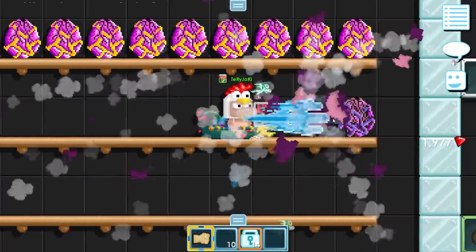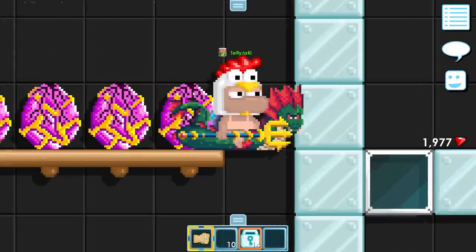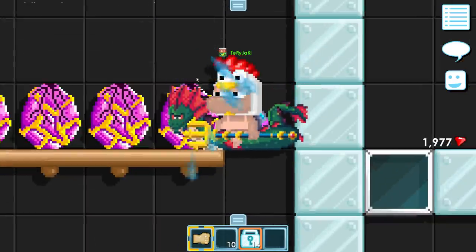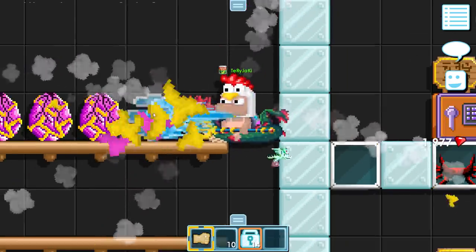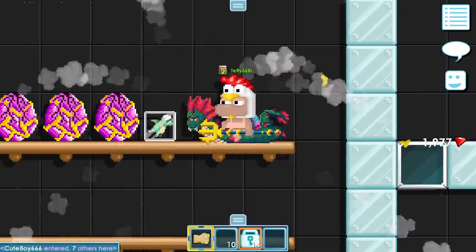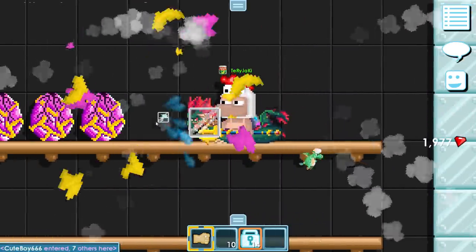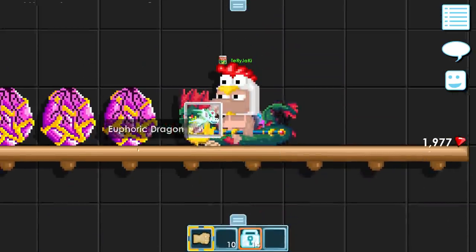Oh no... no... the last one. No. All right, doesn't matter. We still got euphoric dragon eggs, and as we've seen they are rigged — the drop rate is way higher. Look at that, another one — number eight! Let's just get two more and then I'm happy. That would mean I have 10 euphoric dragons in total.